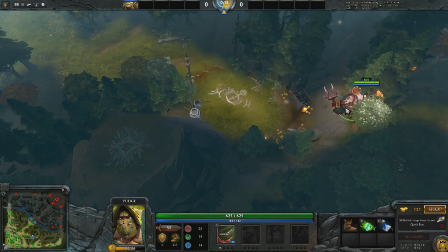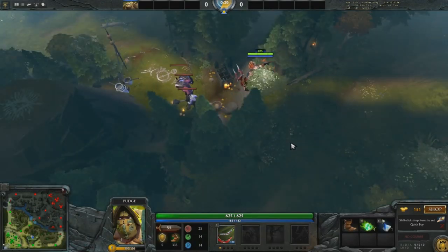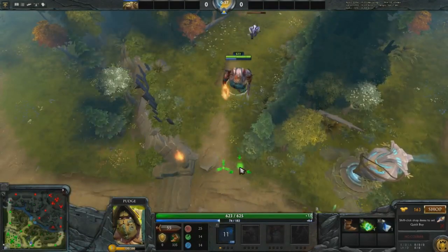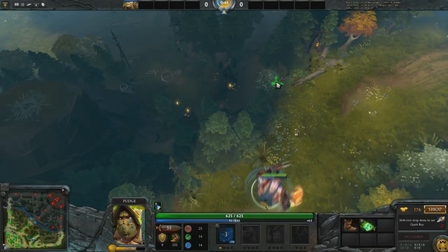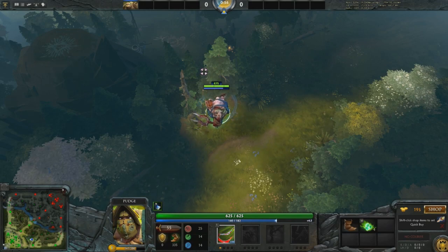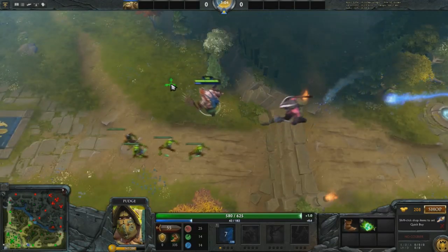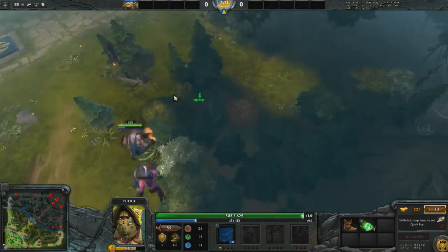We want to stand on this little perch here, level up your Hook, and wait to see what spawns. We're going to be hooking this way standing here. We want to make sure that there's no creep standing in the way of the big creep. There's a little guy standing in the way, so this is why we use the Clarity — you just hook him up here and he's going to run into the tower and die. Then you pop your Clarity, and at the 57 second mark you want to hook the big creep the exact same way, except the big creep's not going to die to the tower.